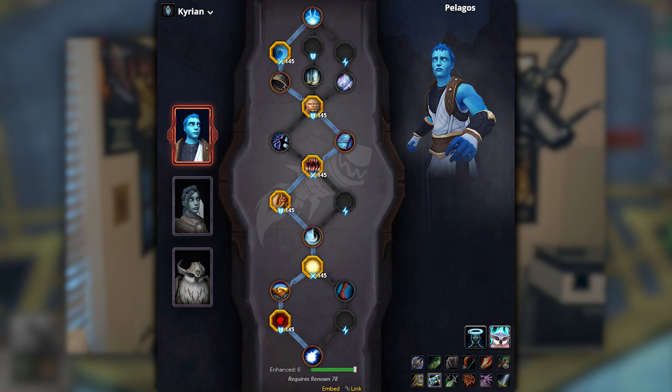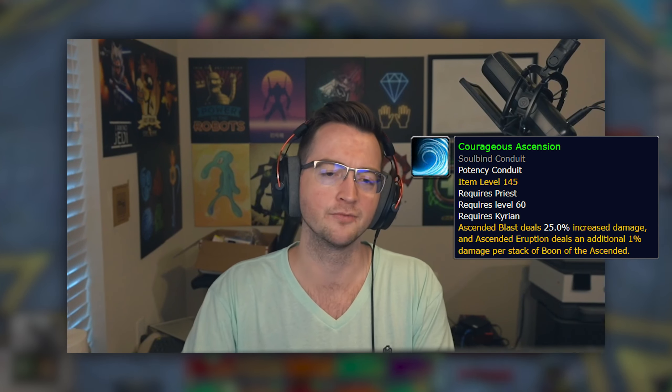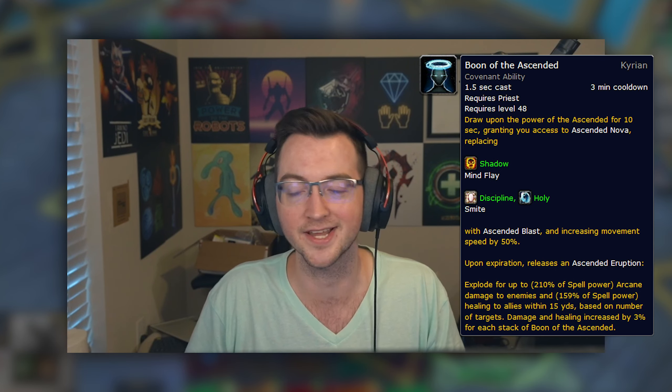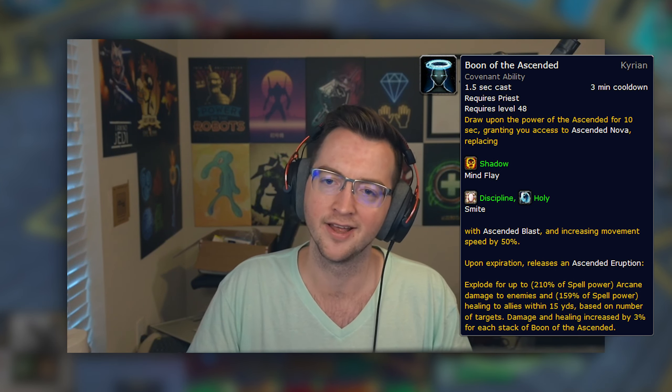When we get into Covenants, not much has really changed for Discipline since 9.1. Walking into 9.2 and day one heroic Sepulchre of the First Ones, you kind of just play the same — you're going to be Kyrian with the standard setup we had from Sanctum. Kyrian with Pelagos soulbind. The conduits you want are Courageous Ascension, which is the covenant conduit, Rabid Shadows, and Shining Radiance — those are your three standard potency conduits. You get a nice bit of mastery whenever you activate Boon of the Ascended, plus buffs for Boon of the Ascended damage.